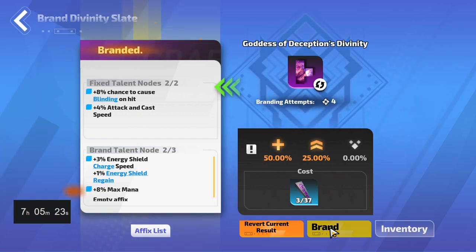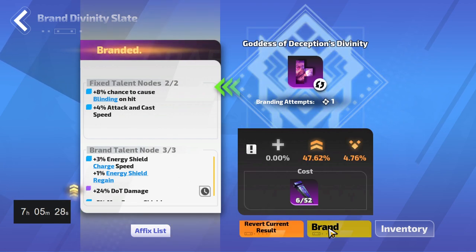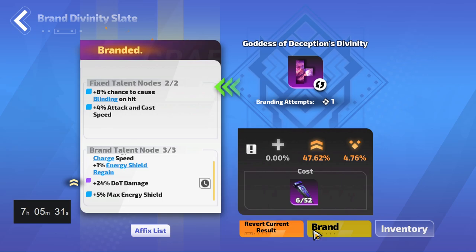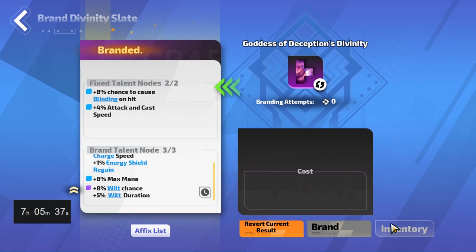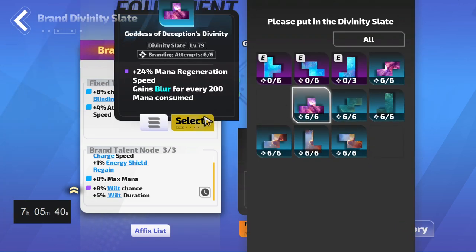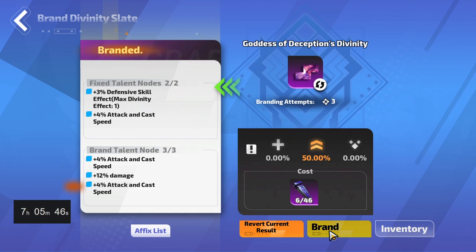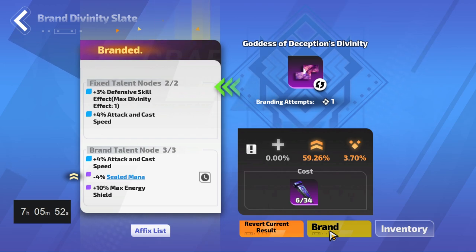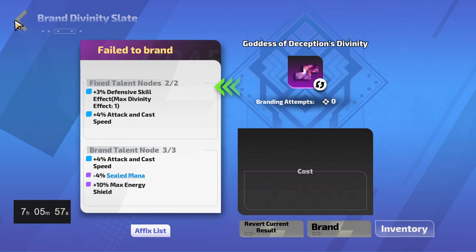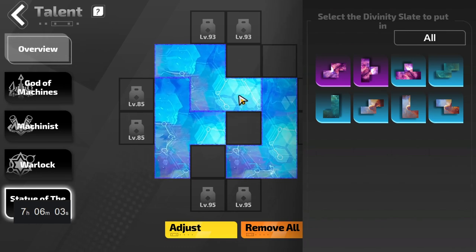On divinity slates I would focus on things like critical strike damage, critical strike chance for minions, attack speed, command generation, and if you can, try to also find any divinity slates with minus sealed mana — because eventually you're probably gonna need at least one of them to fit all of your auras. If you find any decent slates with one or two modifiers, or even if you have some FE and you can buy them pretty cheap, remember you can brand them by using wedges to add additional modifiers. Early on this is one of the best ways to increase your player power, so don't forget about hero memories, relics, and slates.